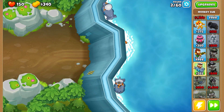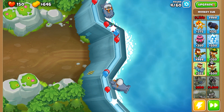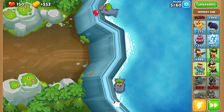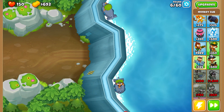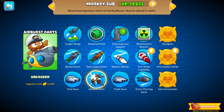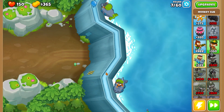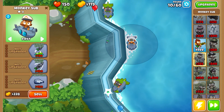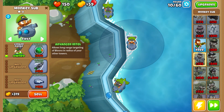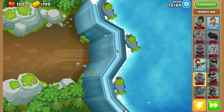We'll do mortar monkeys aiming here and here, then fill up the rest of the screen with subs and upgrade them with advanced intel. Maybe we go for monkey subs first and get them out of the way, since I'm going to use monkey subs way more than mortar monkeys. Best start path is probably a 2-0-2. We'll try to get infinite range coverage using advanced intels — that's my goal. All of those now have infinite range through this track.